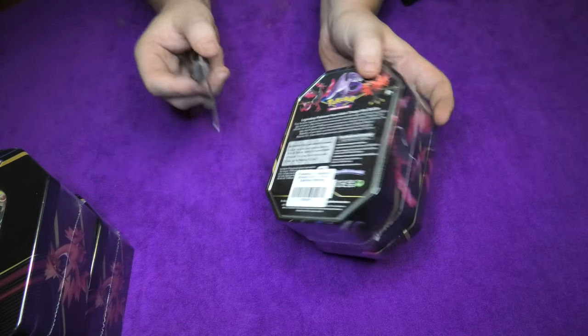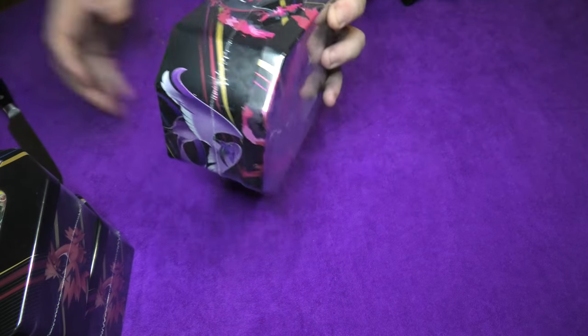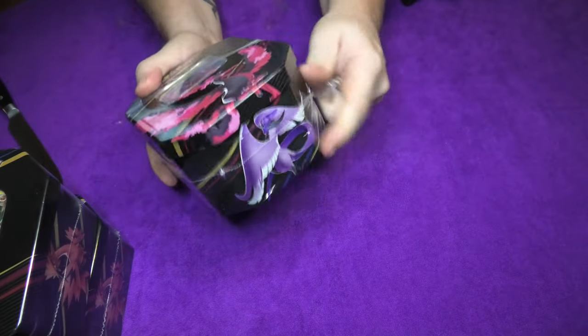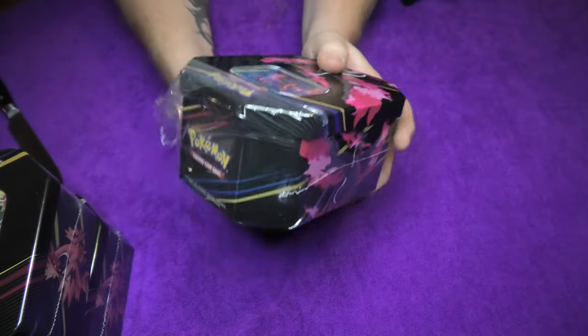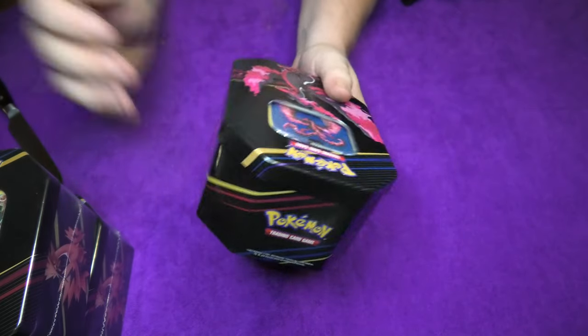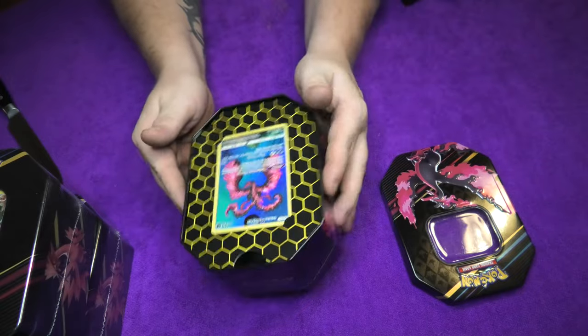I need the trusty old knife or else I will not get into this pack. Let's see what does it hide inside? Well, we know from the start it has a Moltres - a Galarian Moltres with a nice little shine to it. Let's see what you have in store. A beautiful pack indeed.